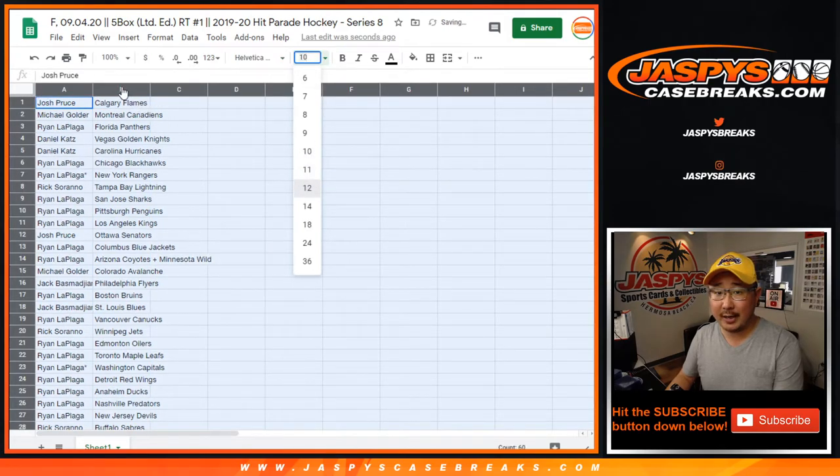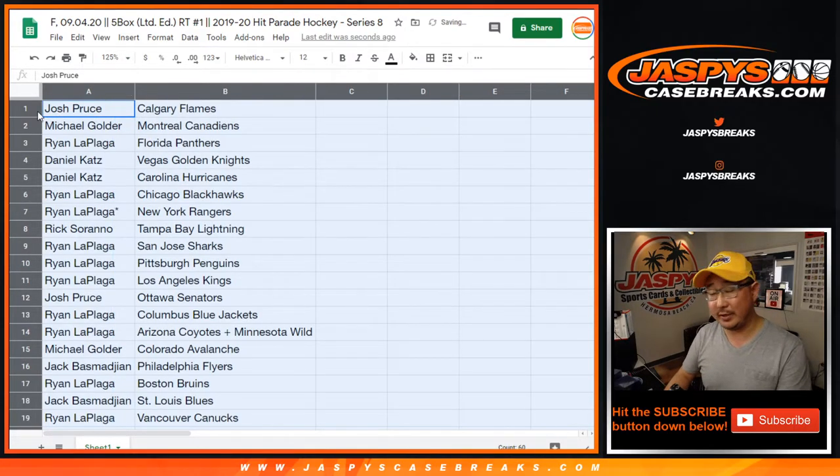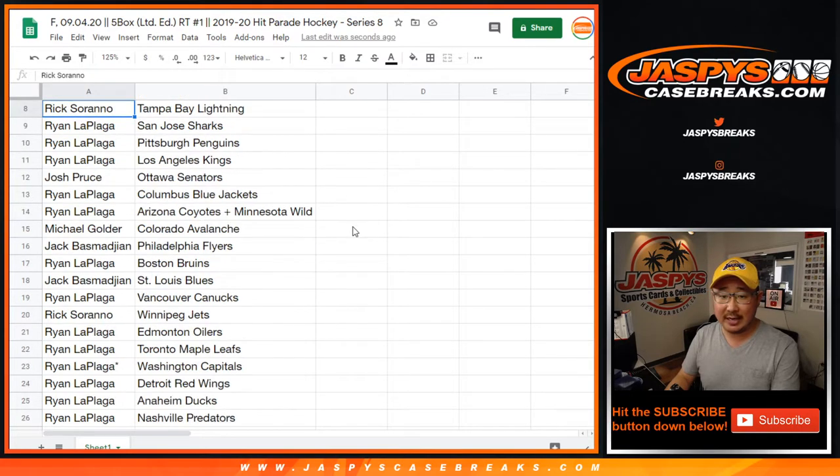Trade at your own risk in repack products like this — you never know what's inside, no checklist for these repacks. So Josh with the Flames. Michael with the Canadiens. Ryan with the Panthers. Daniel with the Golden Knights and the Carolina Hurricanes. Ryan with Blackhawks and the Rangers. Rick with the Tampa Bay Lightning. Ryan with the Sharks. Penguins. Kings. Josh with the Senators. Ryan with the Blue Jackets and the Coyotes-Wild Combo.